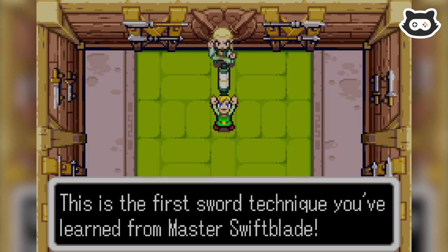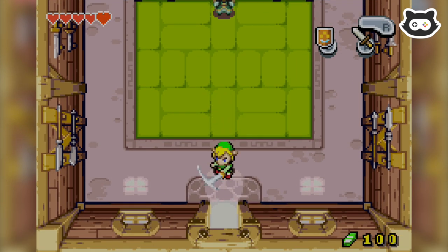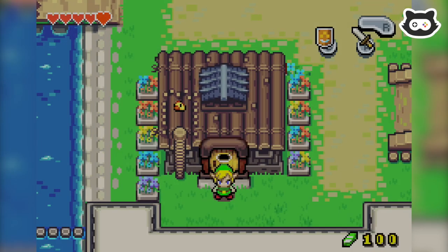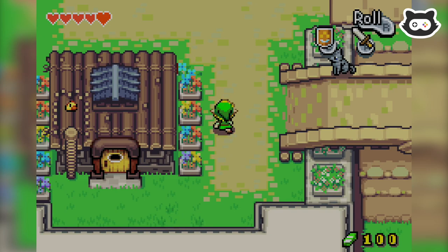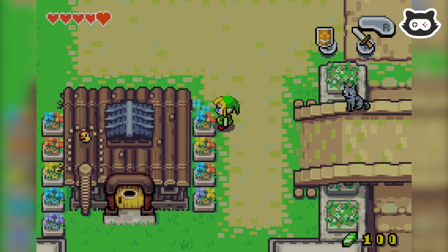This is the first sword technique you've learned from the Master Swift Blade. Wait, so there's going to be more? Cool. Very powerful move. We can't get to the little chick — I think the cat is eyeing up the chick.